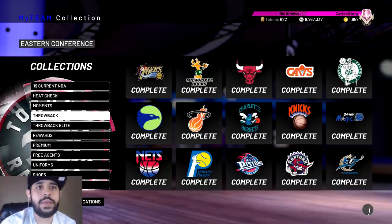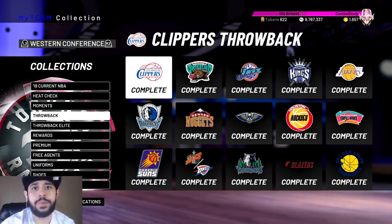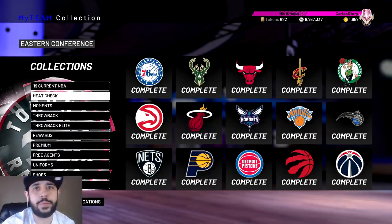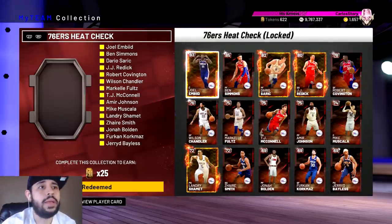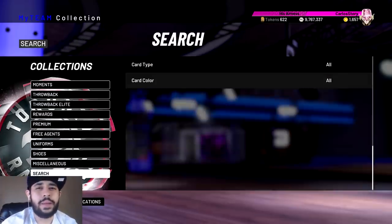The first way — just to get it out of the way — is to spend MT. You want to complete the throwback collections; these give you 15 tokens per team, which is a lot of tokens. The other way is the heat check collections — these give you 25 tokens for every single team. If you can't afford the throwback players, just work the market. They're pullable right now, you might get them for 500 or maybe 1,000 MT.